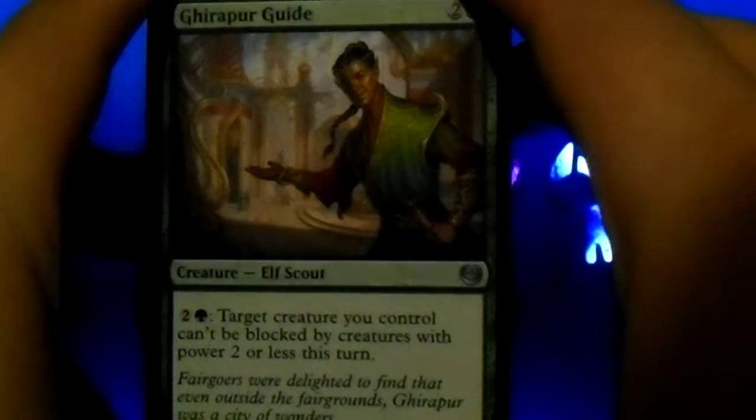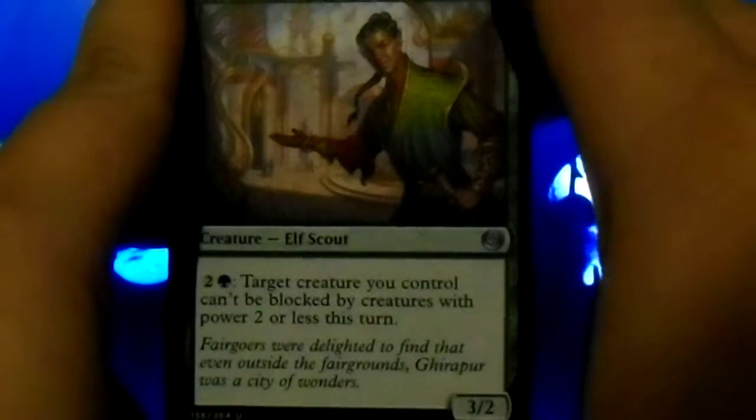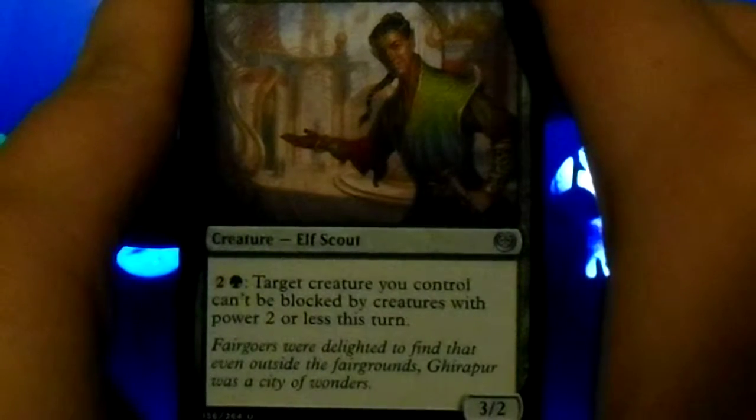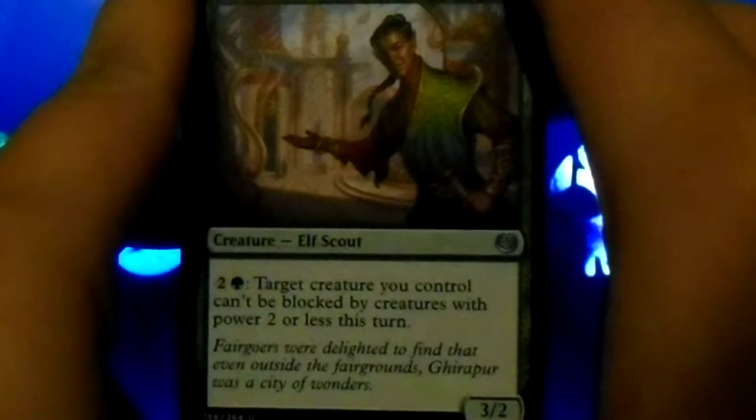Gearhart Guide — which I'm probably saying that wrong, but hey, who's surprised? Pay four and two: target creature you control can't be blocked by creatures with power two or less this turn. And it's a 3/2. Not bad.